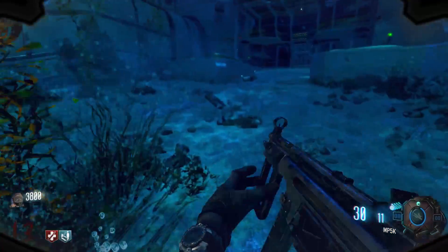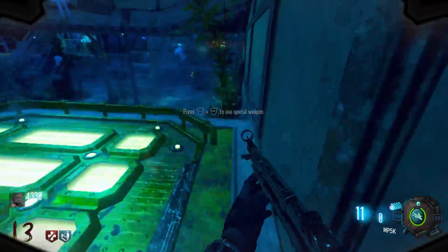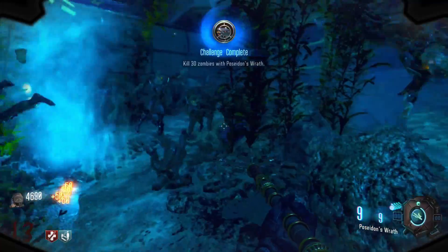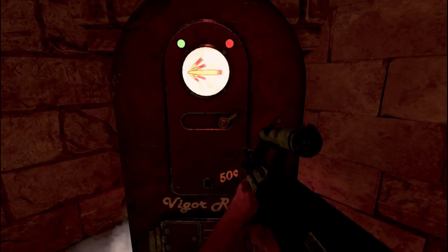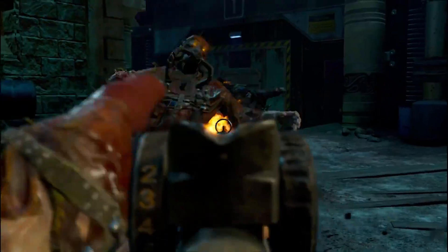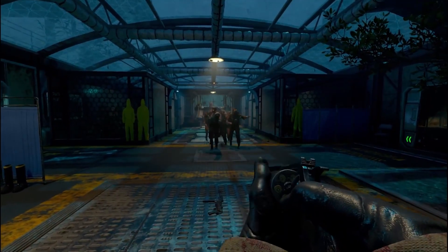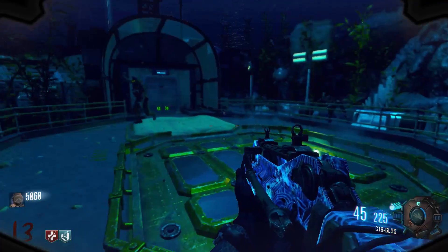This map has 10 perks available including two brand new custom perks. The standard ones are Quick Revive, Juggernaut, Double Tap, Speed Cola, Mule Kick, Stamin-Up, PhD Flopper, and Deadshot Daiquiri. The two new perks are Vigor Rush and Reserve Soda. Vigor Rush makes you fire explosive rounds, giving your shots an extra boom against the undead — and it really delivers on that. Reserve Soda is similar to Bandolier Bandit from Black Ops 4 but even better, increasing both your magazine and reserve ammo capacity so you carry more ammo — really helpful for longer games.